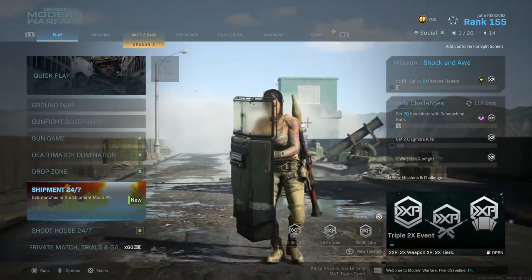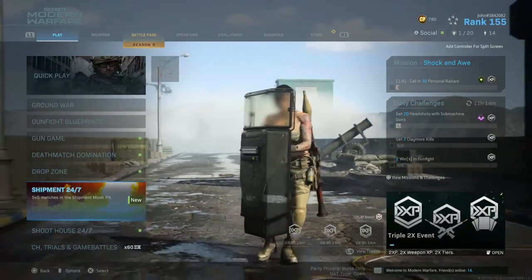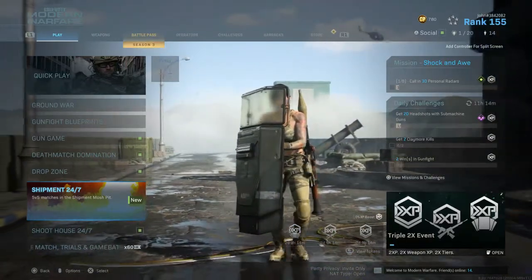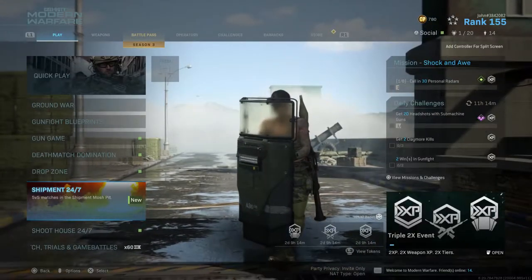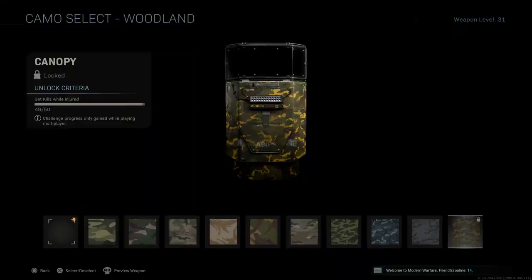What is going on everybody, it's John here and I'm back with another Modern Warfare video. Welcome back to another episode of Running Damascus - this is episode 20, and in this episode we are going to be unlocking gold for the riot shield. The final camo I need to unlock is Canopy, and for this you need to get 50 kills while injured. I already got 49 out of 50, meaning I only need one more kill while injured.